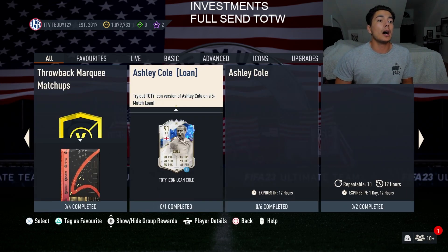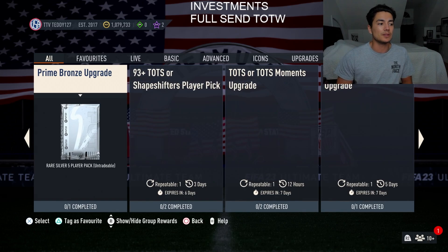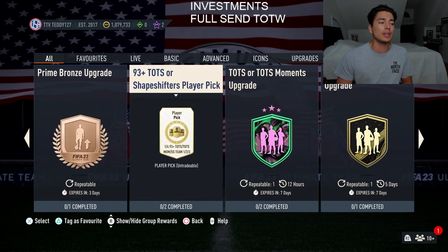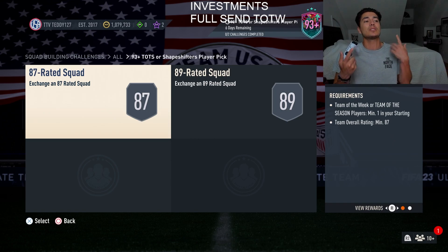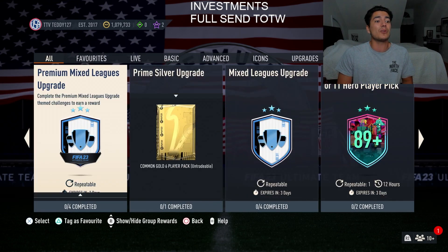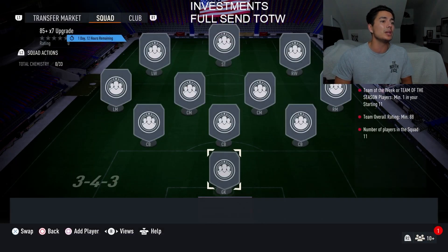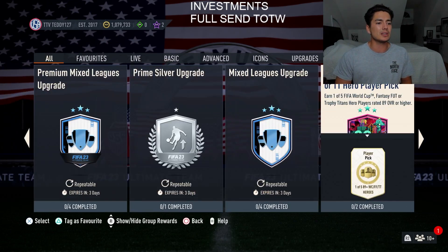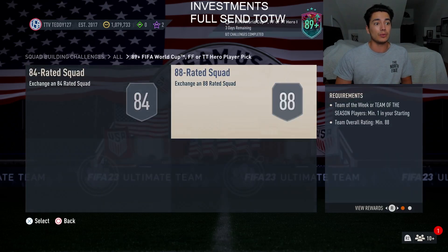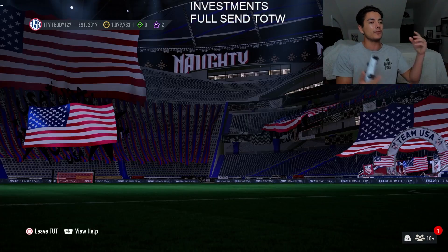Continuing, we also got the 93-plus team of the season or shapeshifter player pick — which I pretty much predicted we'd get on Wednesday since we keep getting it every Wednesday — and it has a team of the week requirement. The 85-plus times-seven SBC that refreshes every single day also has a team of the week requirement and refreshes again on Thursday. The icon SBC also refreshes Friday with another team of the week requirement. So team of the weeks were a really easy investment.